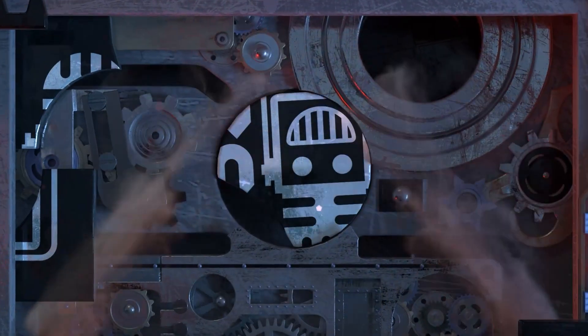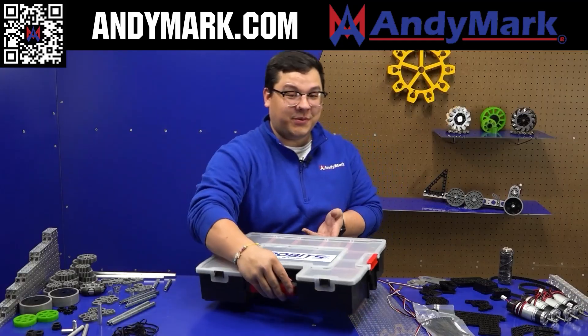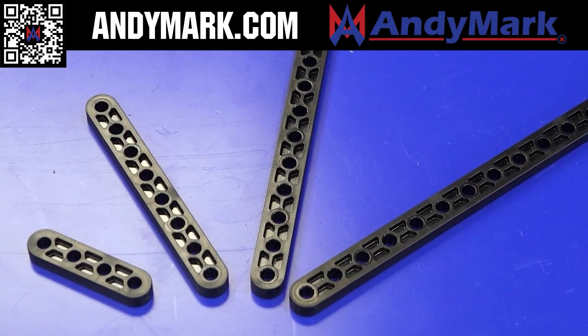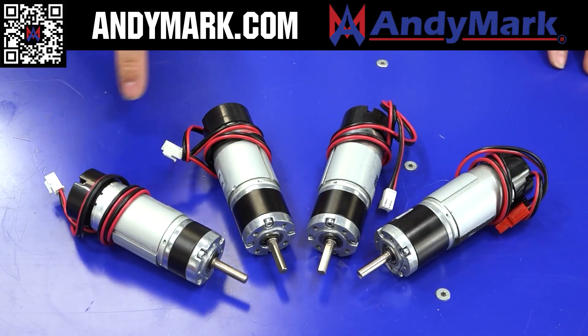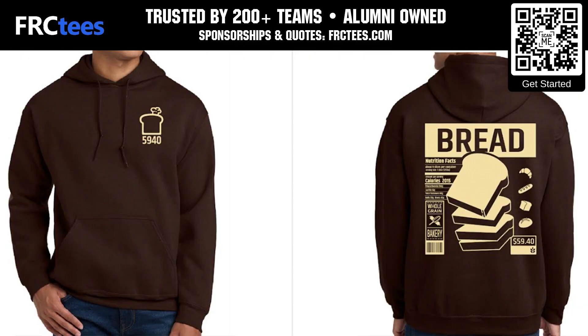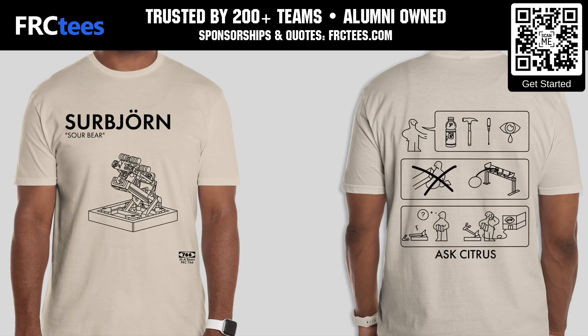This video on Fun is brought to you by our viewers, supporters, members, and also in partnership with the following. Take on the Decode season with Animark. FTC teams can discover great components such as Animark's 3-inch mechanic wheels, programmable servos, sensors that detect distance, color, orientation, and many more solutions for your team. Find this and more at Animark.com. Also, FRCTs has been trusted by over 200 FIRST teams to save on custom shirts and team apparel. Founded by FIRST alumni and offering a free 14-day turnaround with faster options available, your team can apply for a sponsorship and get a quote at FRCTs.com.